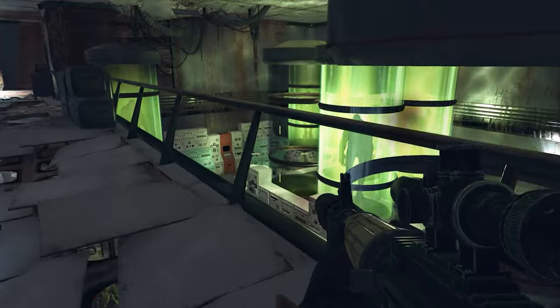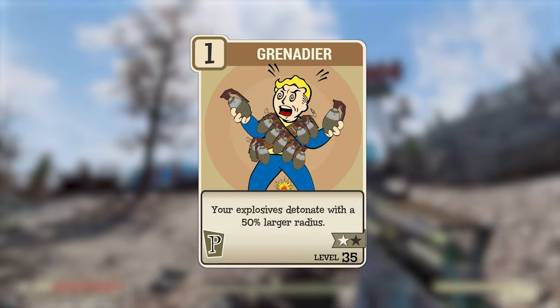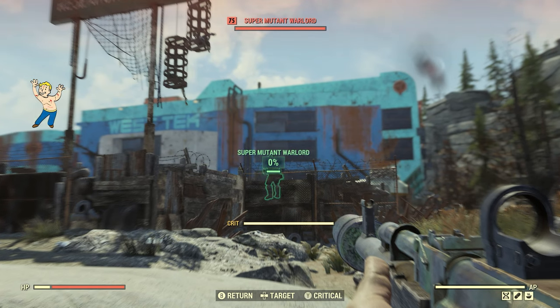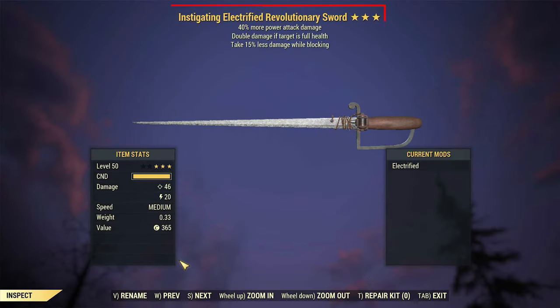Nuka Grenade damage can be further increased by adding perk cards like Grenadier rank 2 to your build. Another great tip is that before you throw a grenade, switch your weapon to one with an Instigating legendary effect — this will cause your grenade to do double the damage to targets with full health, literally giving you more bang for your buck.